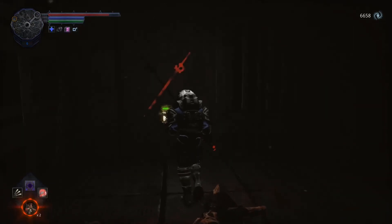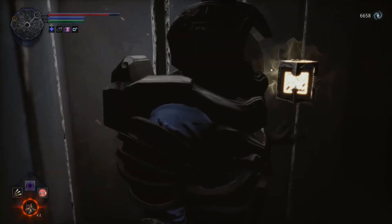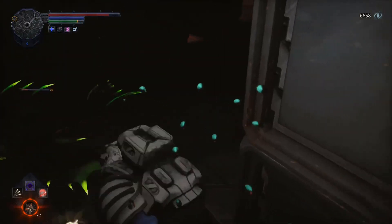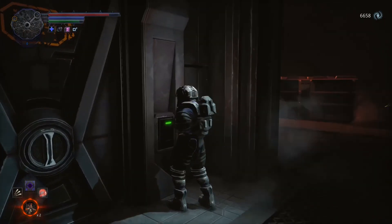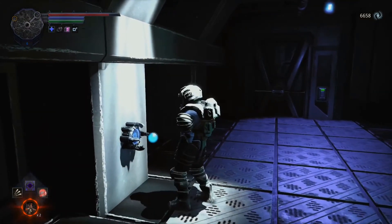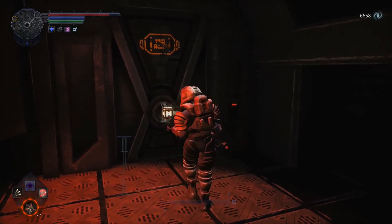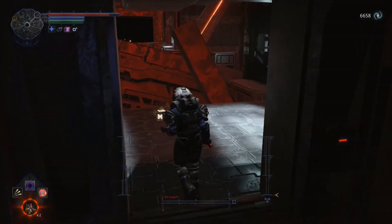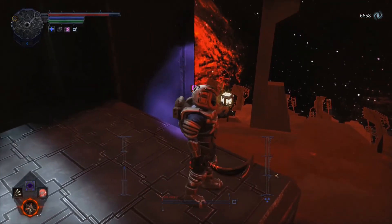Now that I have the full set, you'll notice there's a little O2 in the corner there. I can now — it's just easier to show you all, in all honesty. There's no oxygen out here. What do I do? Yeah — I can be out here as long as I want. And by the way, more dark matter stuff.